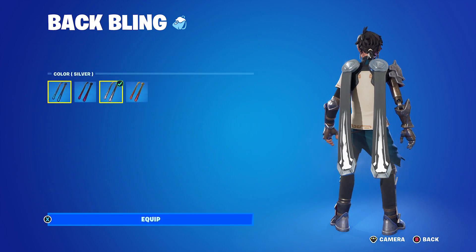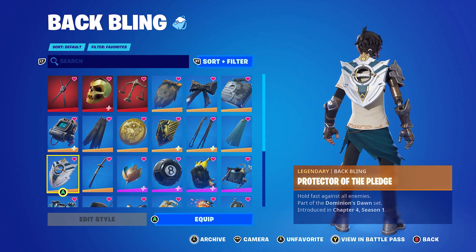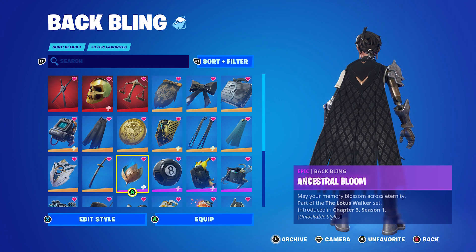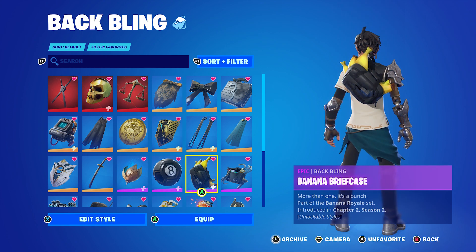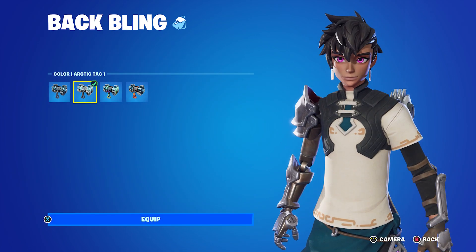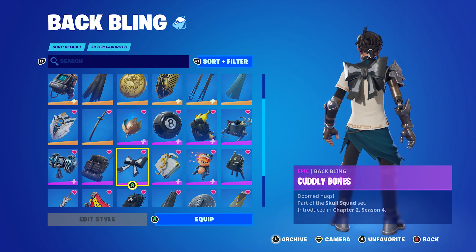Ice Mantle with the silver edit style. Noble Shroud goes with the theme and has a pretty similar color scheme. Protector of the Pledge — the white is really off, but the back bling still looks pretty good with the colors. Wolf Pack. Ancestral Bloom looks really good. Ball Bling, Banana Briefcase, Burgle Bag, Buzz Pack with either the default or silver, because he does have some armor and a robot arm, which is really cool. Catalyst, Cuddly Bones, or any of the Skull Squad back blings.